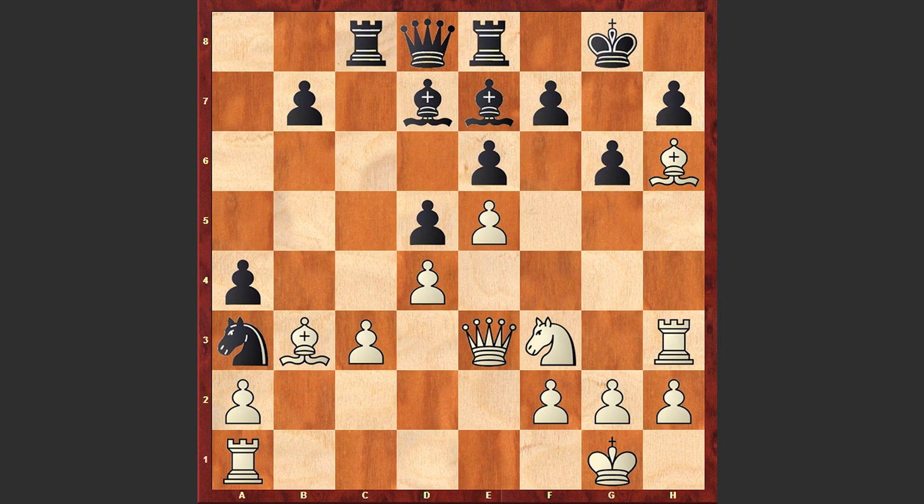Gaprindashvili is not even thinking about the attacked bishop on b3 — she's just playing Bg7, opening up the diagonal for the queen. We see Bf8 in the game. Well, if Kxg7 then this is losing on the spot — here comes Qh8 checkmate.